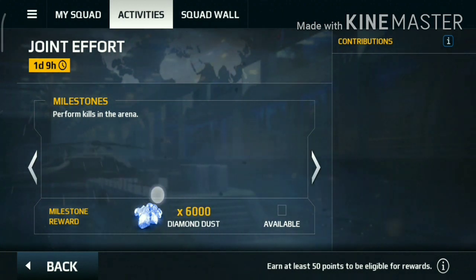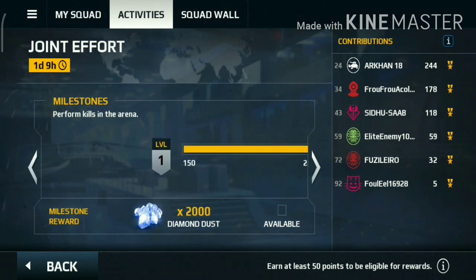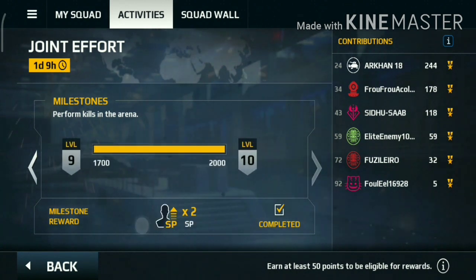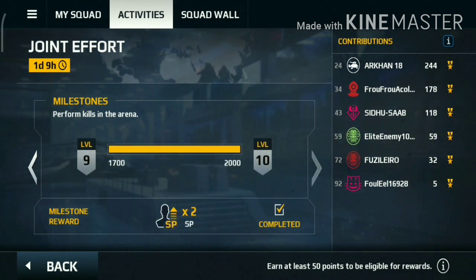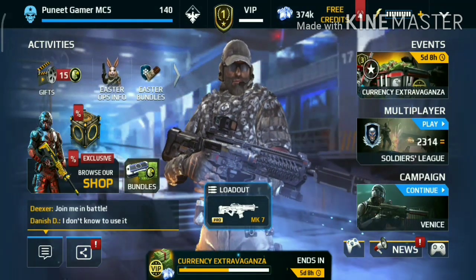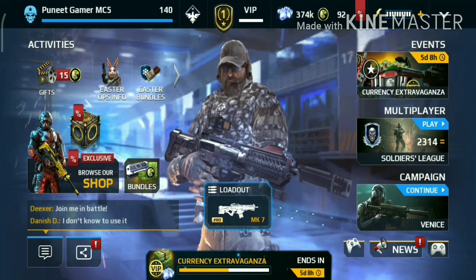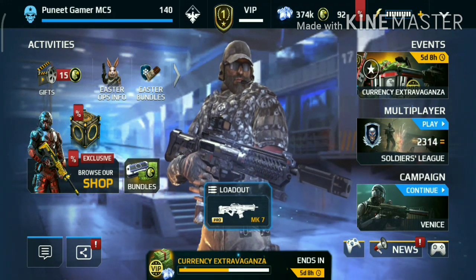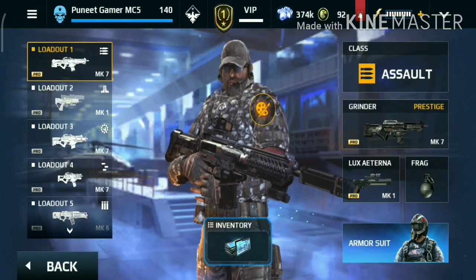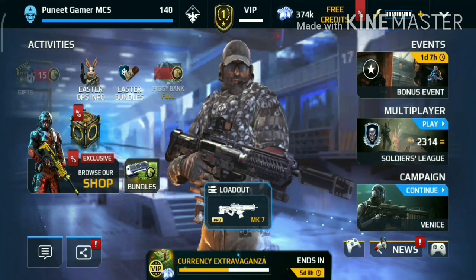To open the guns in Modern Combat 5, watch the boxes. Also, there is one more method — always do your Squad Contribution. As you see, Squad Contribution gives 3 weapon boxes and around 21,000 to 22,000 gems and 3 SP. So always do it. In last year's Sapper Event as well as Commander Event, I played those events and I got all the guns to unlock.